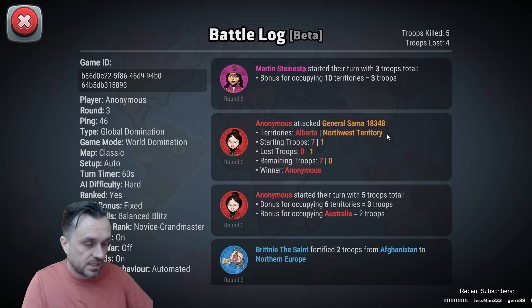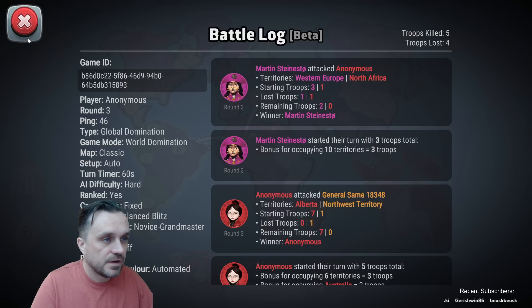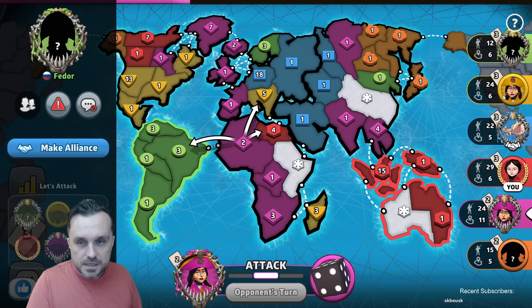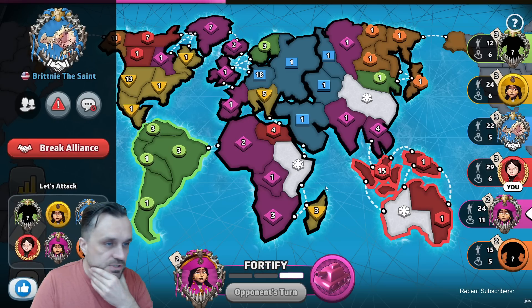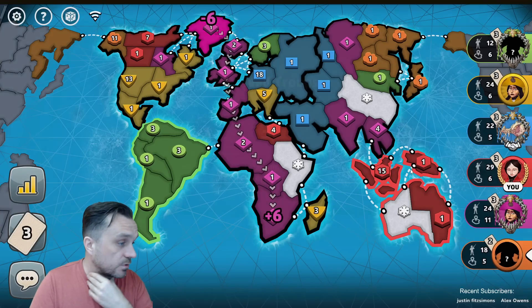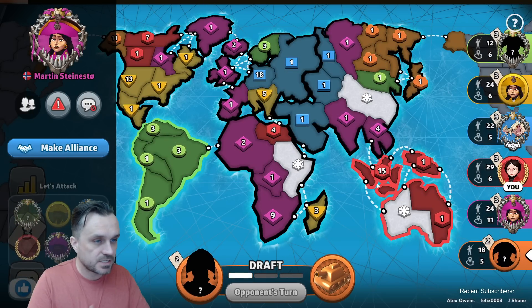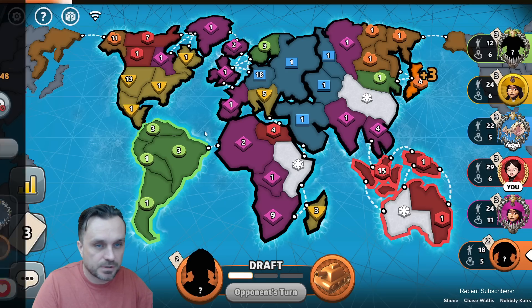Settings for today's game: world domination, classic map, auto setup, 60-second turn timer, hard automated bots, fixed cards, balance splits, dice, no rank restrictions, alliances and blizzes are on, but fog and pearls are off. In position one, green player Fedor from Russia. Position two, yellow player General Hoga from United Kingdom. Position three, blue player Brittany the Saint from USA. I'm in position four with my 'anything goes' account, currently ranked as grandmaster. Position five, Martin Steinesto from Norway playing as pink. Position six, orange player General Sama from USA.